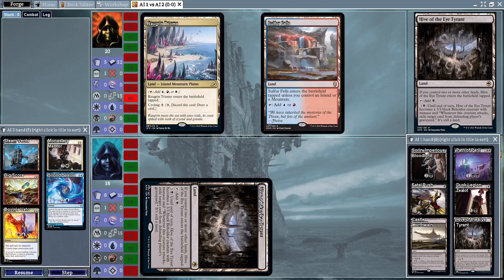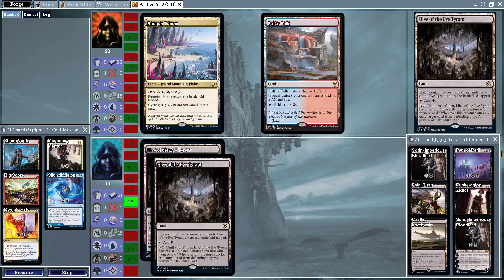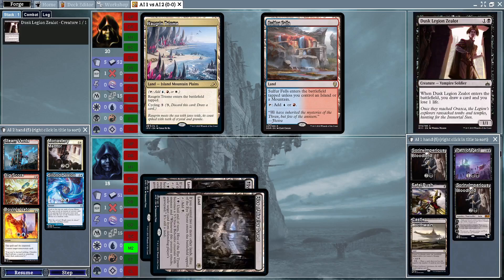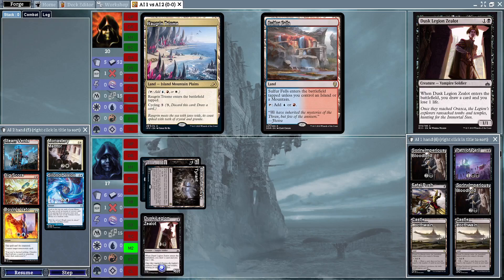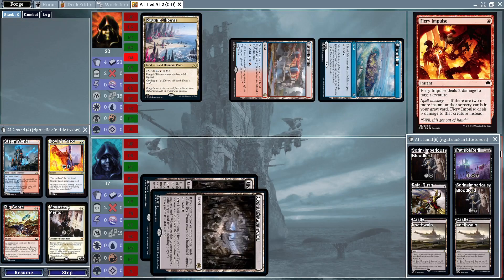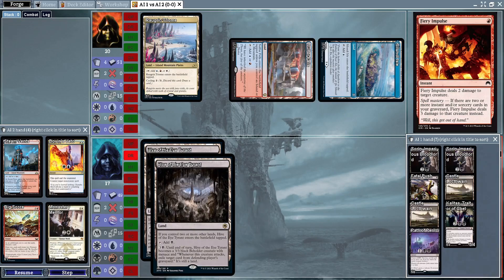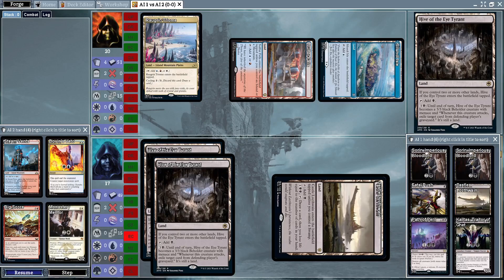Sulfur Falls is going to enter the battlefield untapped — good sequencing by the AI. Dusk Legion Zealot is going to enter the battlefield, pinging them for one life, but we'll draw another land. Fiery Impulse is going to take care of that Dusk Legion Zealot though, and we see a tapped Castle Locthwain.